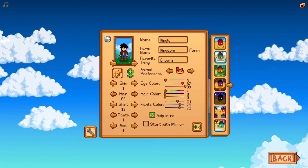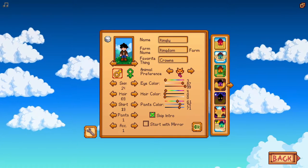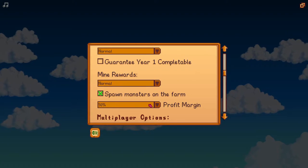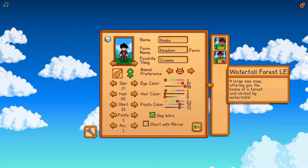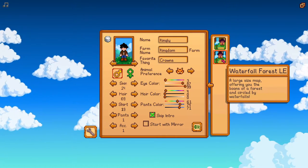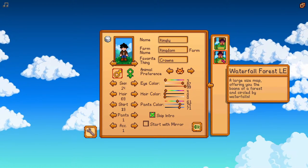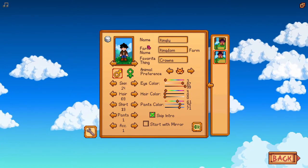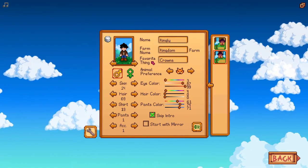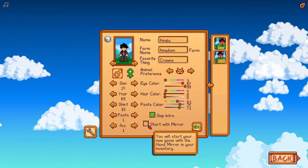We're going to start a new game. I haven't messed with much except setting profit margins to 50%, and we're using the Waterfall Large Edition forest map - it's a really good map with some new updates since I last tried it. Our character's name is Kingly, we're on Kingdom Farm, and his favorite things are crowns.